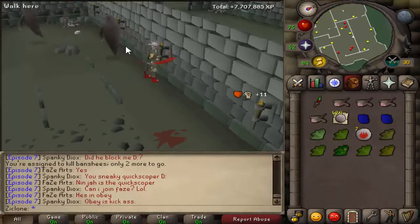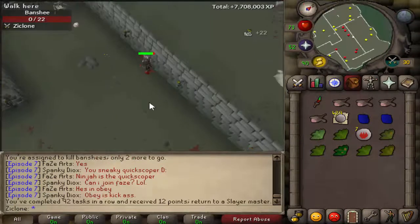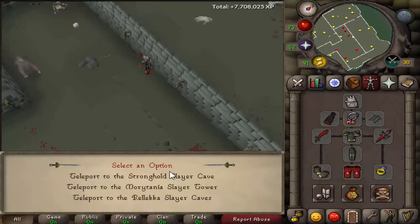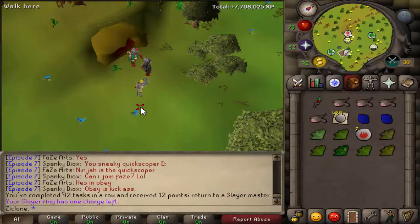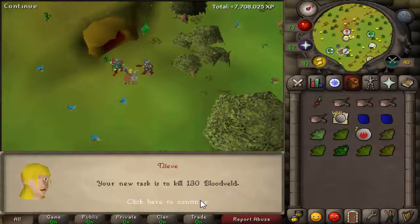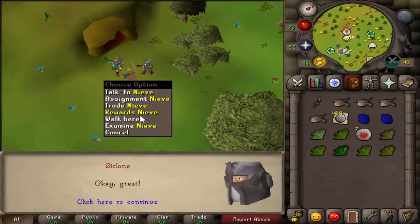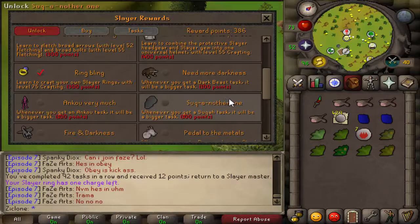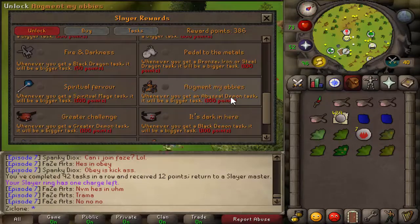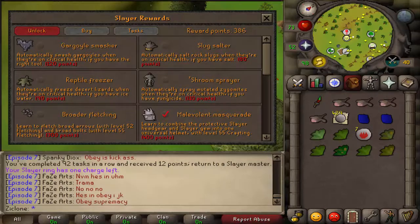I'm about to finish the banshees task — that is 92 tasks in a row, 12 slayer points. Let's get a new task. I know this episode has been mostly slayer, but I haven't really had time to do anything else. So there's 130 blood veils at 386 points right now. I don't really have anything to spend this stuff on, so I don't really care to spend it right now. I'll be back once I finish my blood veils task or do anything else.